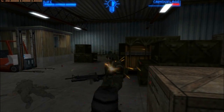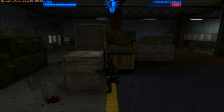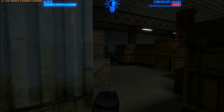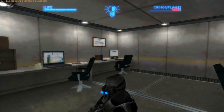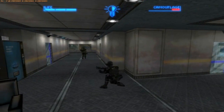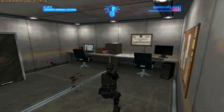Tactical Espionage Action is exactly what it sounds like it would be. Inspired by the Metal Gear Solid series, you play as secret agent Frank Johnson on a mission to stop a group of terrorists who took over a weapons laboratory called Lonely. You have to sneak your way in and around the base, infiltrating and taking out terrorists as you move on.